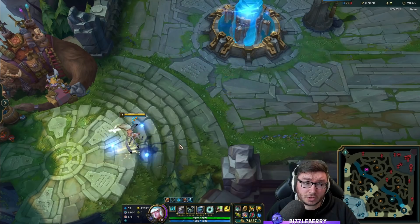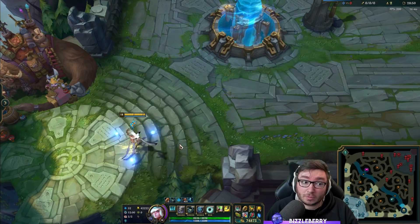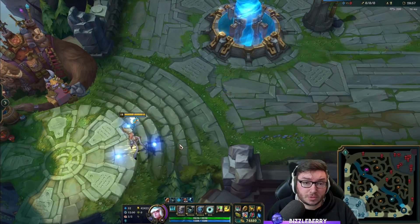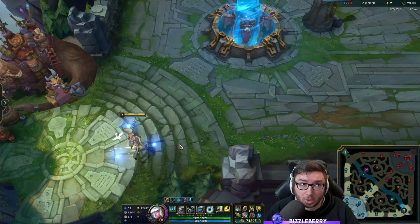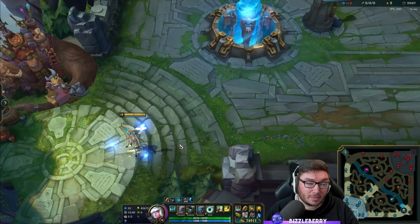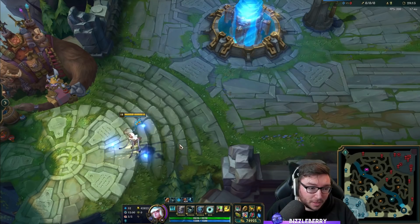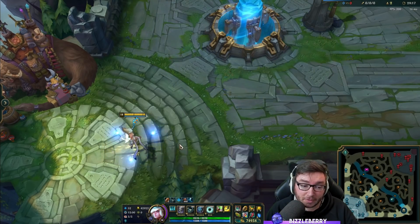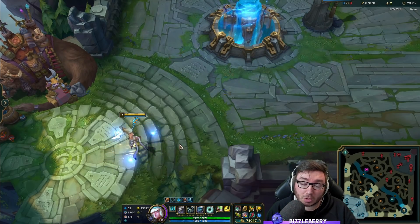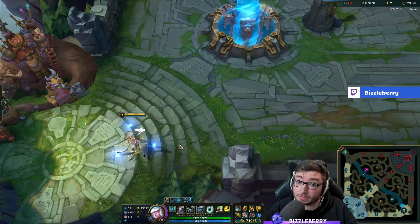I hope you guys enjoyed this guide and try out the Glacial Augment Janna build — it's super fun once you get into the mindset of playing really defensively. If you're interested in more support guides, tier lists, and what champions are hot right now this season, be sure to subscribe to the YouTube channel. We're looking to do Senna next — highly recommended if you're an ADC main transitioning into support — as she got a mini rework on her Q. I'll be making a guide for her very shortly, so make sure you subscribe. All the best, take care, and good luck on the rift!